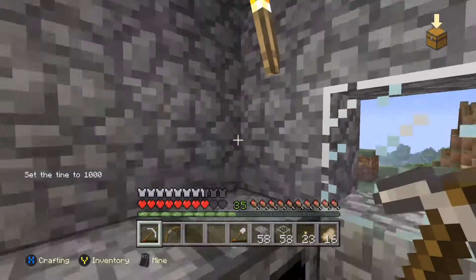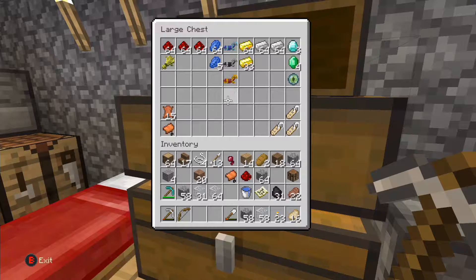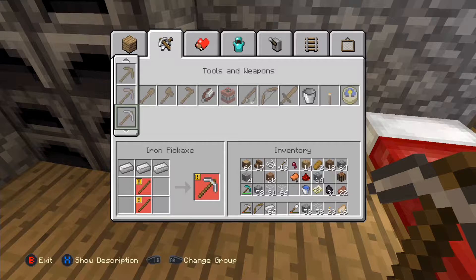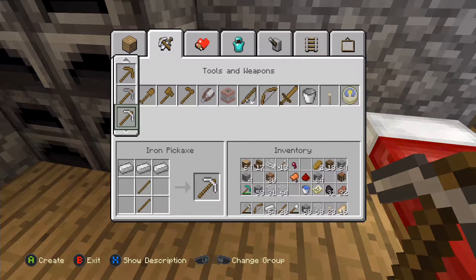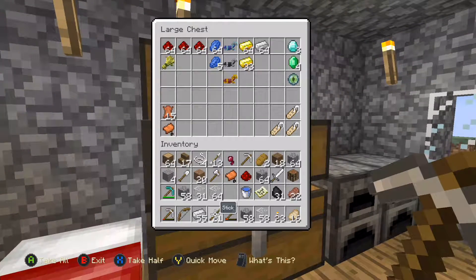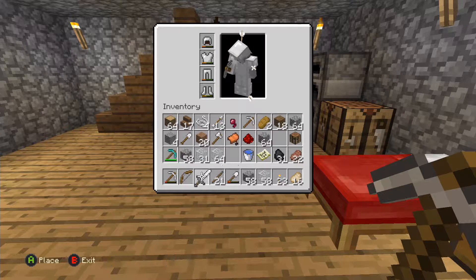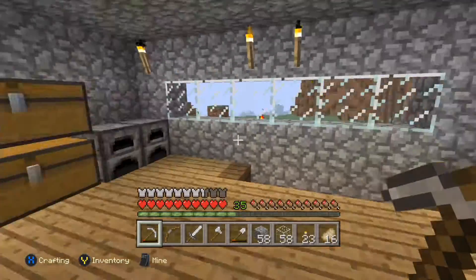We'll set it to day and we gotta make whole new tools - let's get some iron. We don't have sticks so let's get some. We'll make another iron pick, and we need a new shovel, new axe, and definitely a new sword. We'll have to go back mining soon.